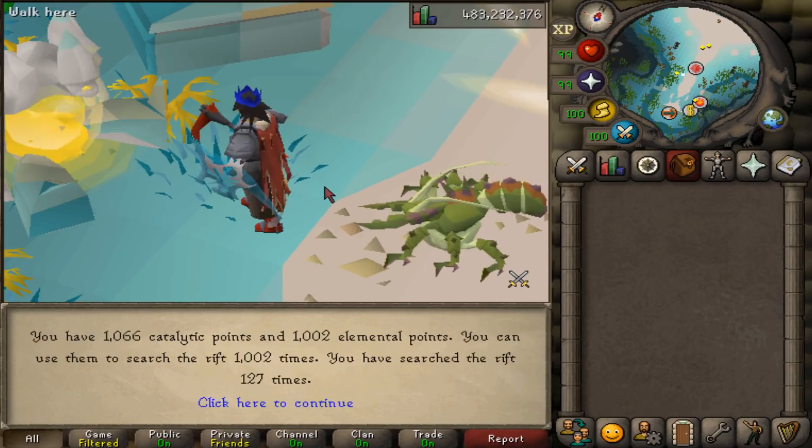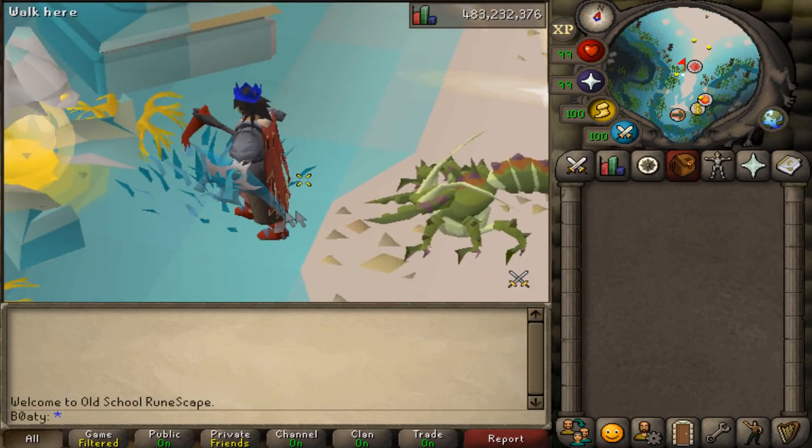When I loot all this, hopefully I get enough pearls for the outfit — I think I definitely do, or statistically I should. I should hopefully get the lantern and the pouch as well. So when I go back to the Guardians of the Rift, we should be able to do some good stuff.